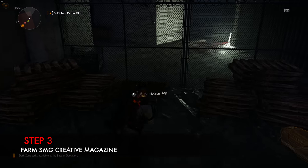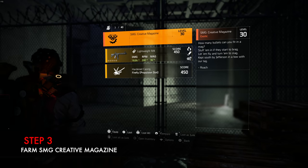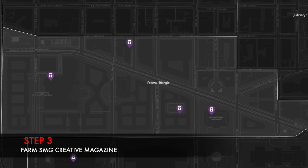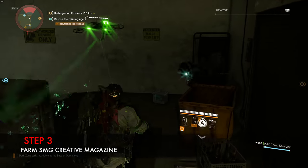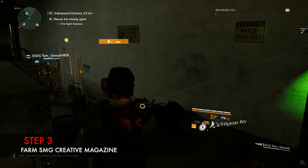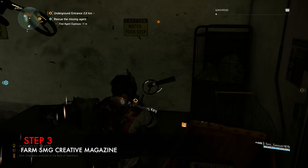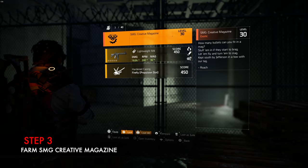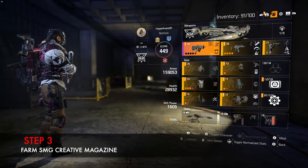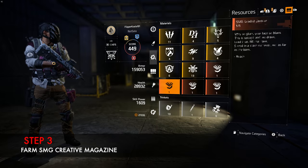Step three: SMG creative magazine. This is another part you need to find, and it is found in the federal triangle area. There are two open-world chests and one in the Jefferson Trade Center mission. Don't open any more hyena boxes in this region once you've looted this magazine. You can go to the Jefferson Trade Center mission and open a chest there, or run around and find other hyena chests in the federal triangle area. Once you find this creative magazine resource, your step three is done.